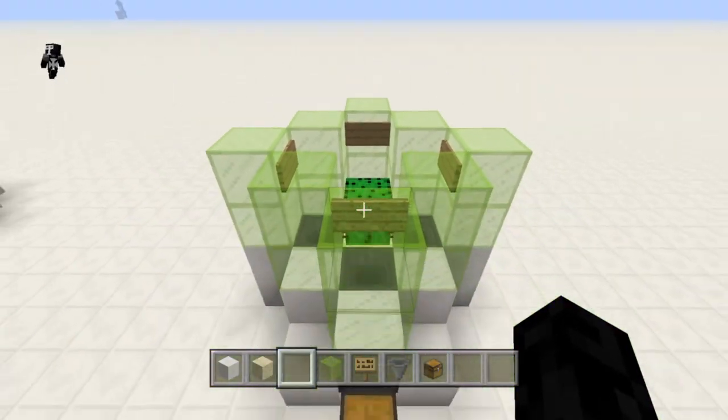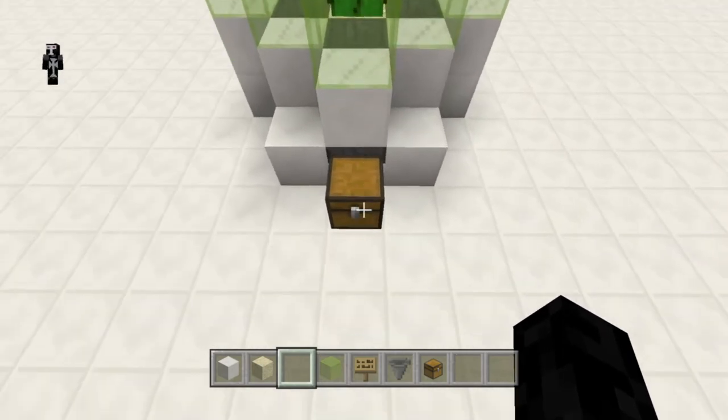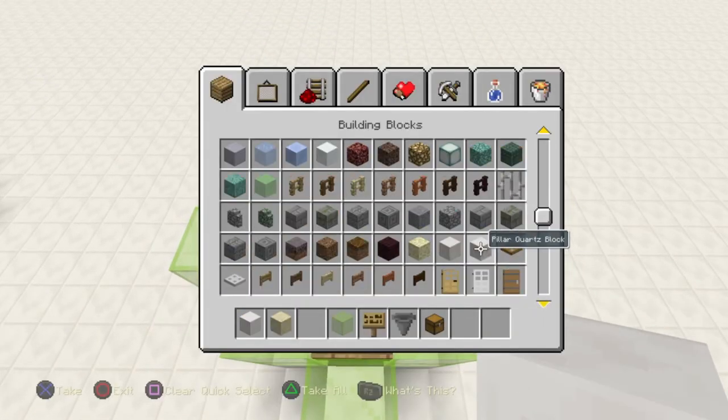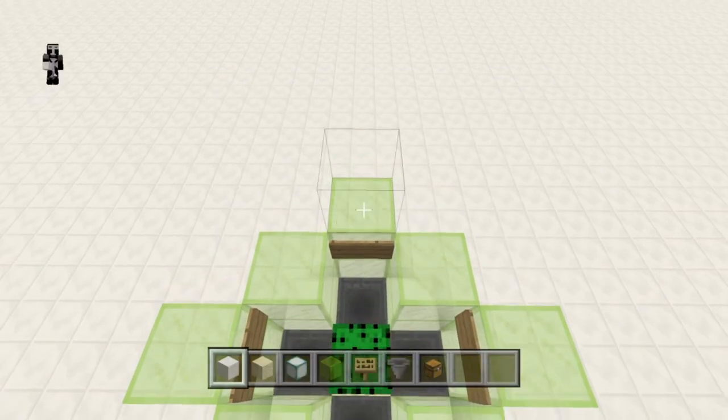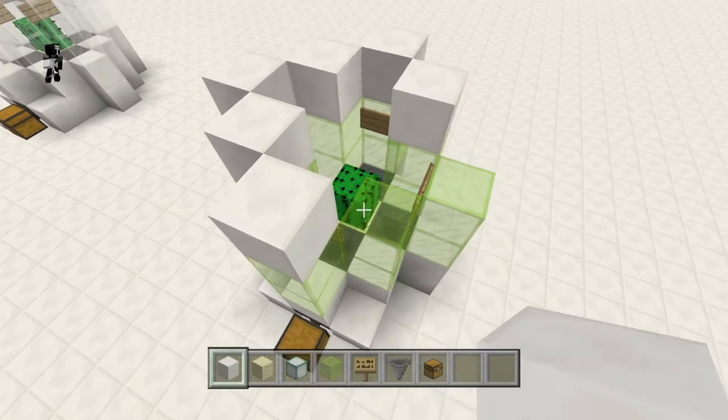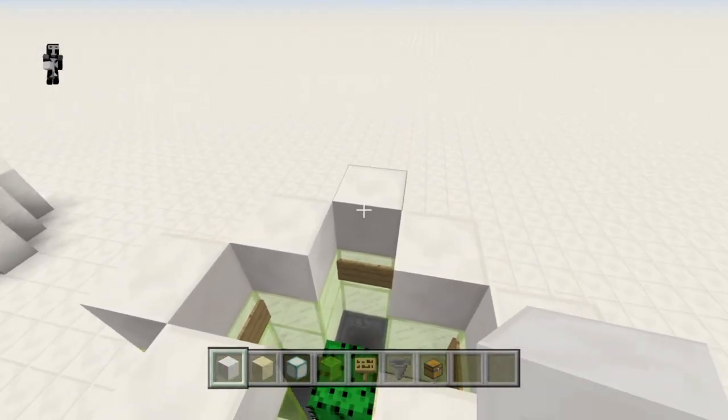Every once in a while you'll get unlucky and one will sit right in the center of the cactus, but the majority of the time this will collect your cactus, and you'll probably produce more from this one cactus than you're ever going to use. You probably only need to place one sign, but I always place four just so it looks symmetrical.